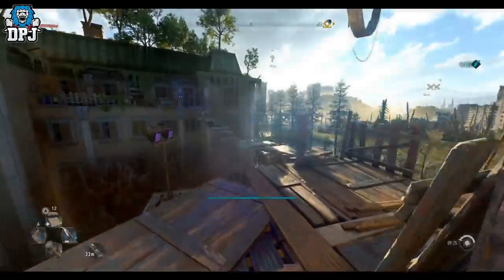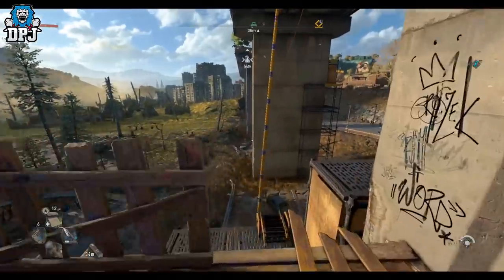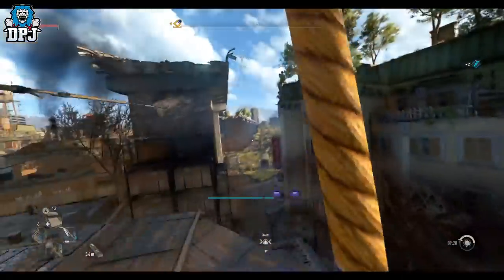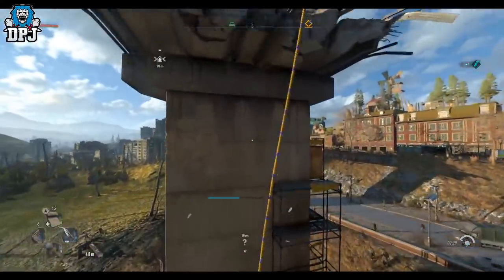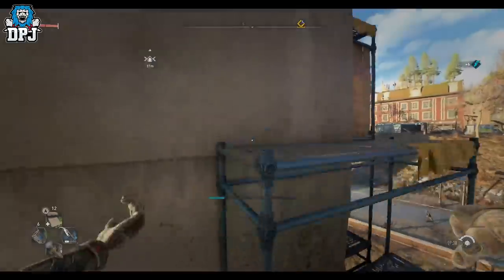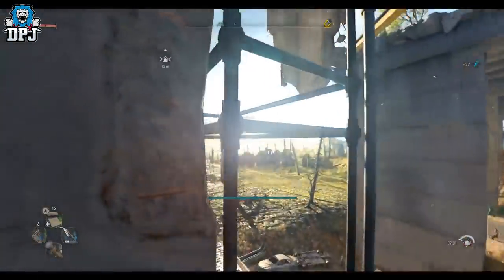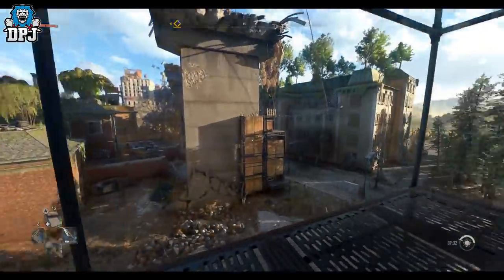Jump off and here we go — this is where it gets kind of difficult. Go across there, but you can't get through that door yet, so use your rope and fling yourself across and grab onto the other one. I died a couple of times trying that, and as you can see, I almost failed again.